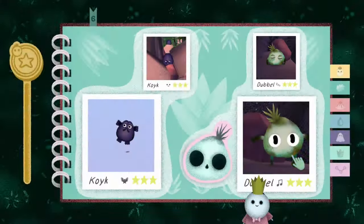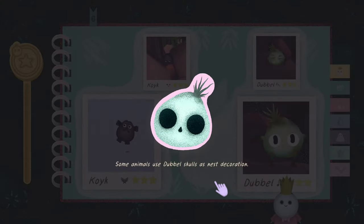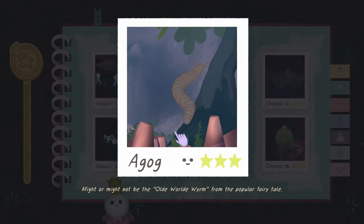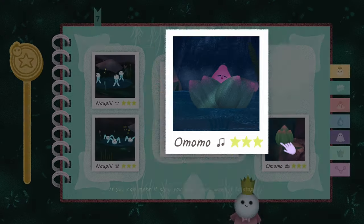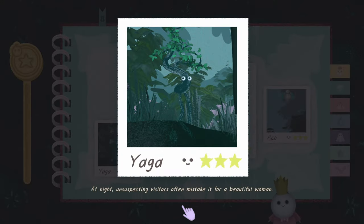'Doubl: happiness is a warm Doubl.' There he is! 'Some animals use Doubl skulls as a nest decoration.' I like the grimness - not too much, just very interesting. 'After a nice day at Panko Park, sometimes you find a Napuli in your pockets.' 'The Gog might or might not be the old world worm.' 'Omomo: if you can make it sing, you won't ever want to make it stop.' 'Wings spread a chestnutty flavor all around the park.'